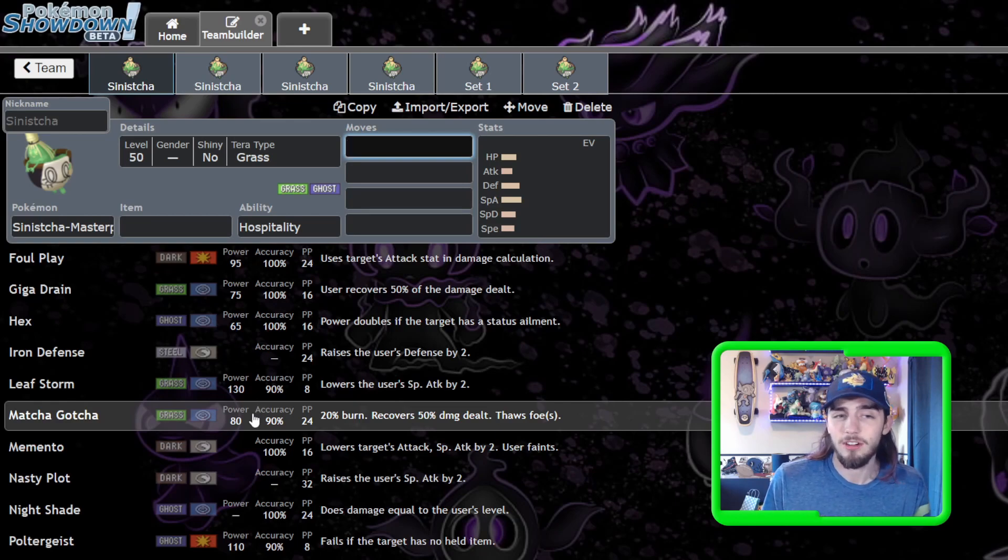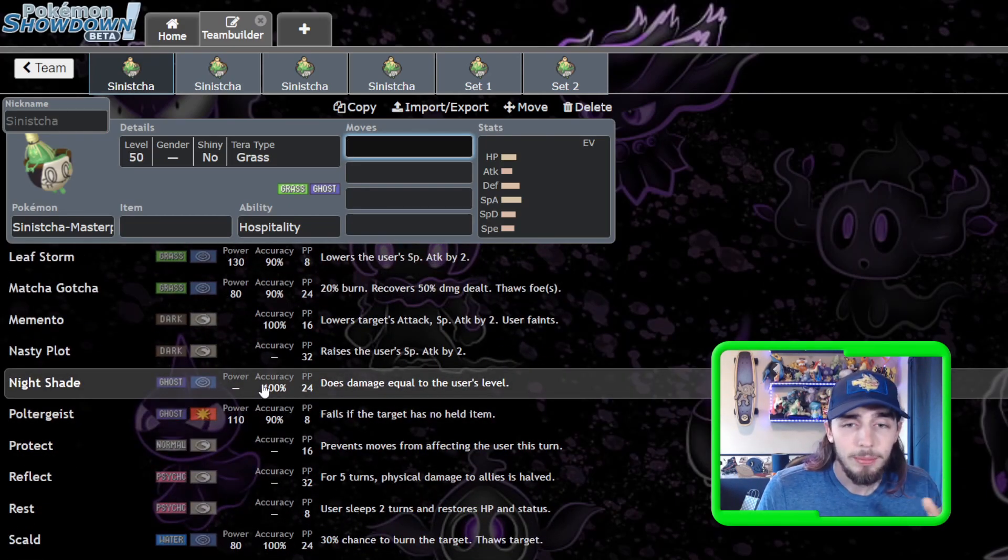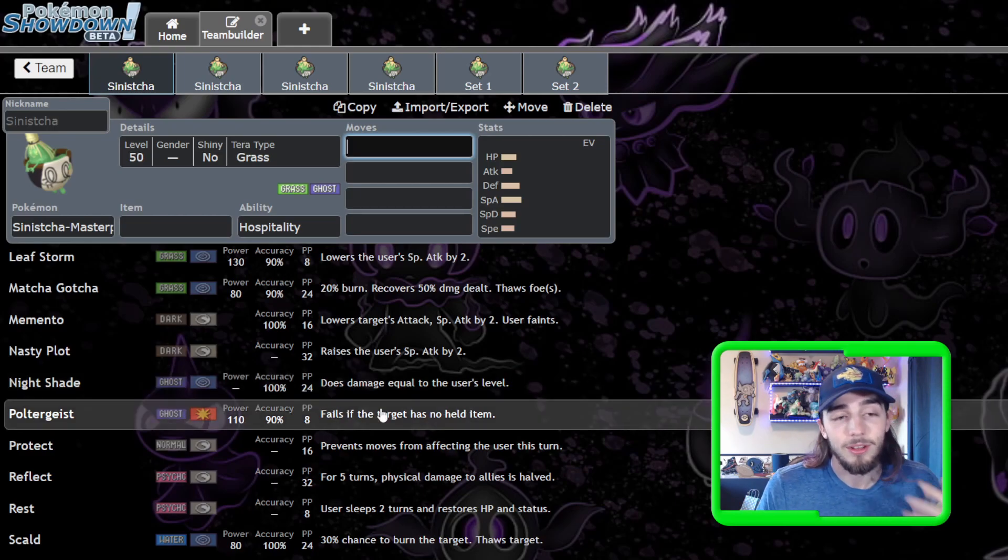Matcha Gotcha is basically spread Giga Drain. It heals you back based on 50% of the damage you deal, and it has a 20% chance to burn the target. The only drawback is it's 90% accurate. I'm actually somewhat glad it's not 100% — if it were, it would be one of the most broken moves in the game. I'd personally prefer the move be a little weaker but 100% accurate. With 90%, they have to hit the 90, then hit the 20% burn, and it just feels really bad if both land. But it is what it is — it's a really good move and we'll be featuring it on a lot of sets today.